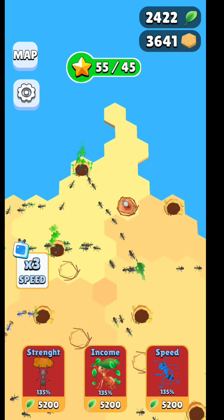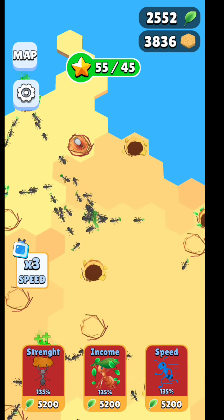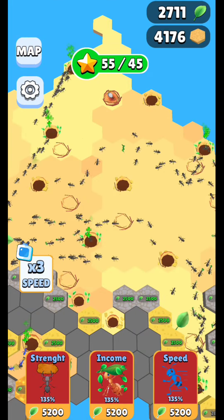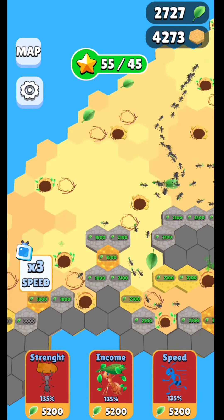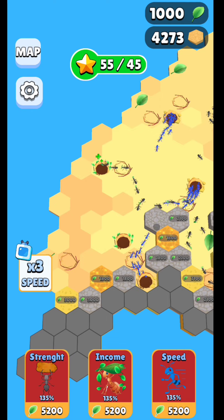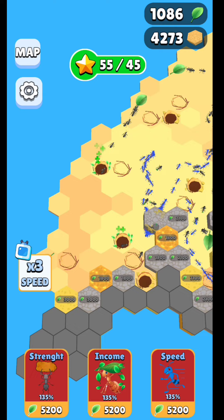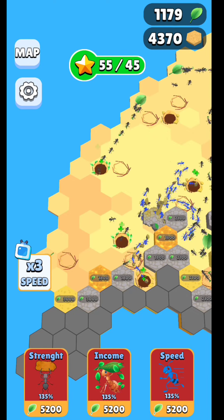Every time you have a decent amount of leaves, try to upgrade the strength, income, and speed, because you're going to need them in order to move to the next map, next nest, and so on — to keep improving your farm.